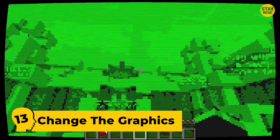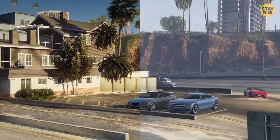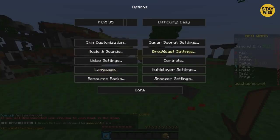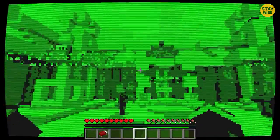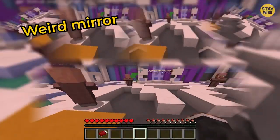Number 13: Change the graphics. Many video games have fun settings that allow you to play with the graphics, and even Minecraft has this function. If you open the options menu, you'll see an option called Super Secret Settings. If you press this setting, you'll get new colors for your game.